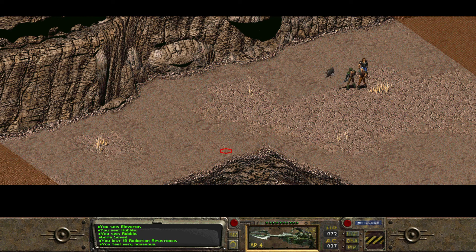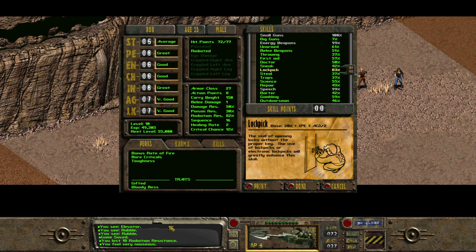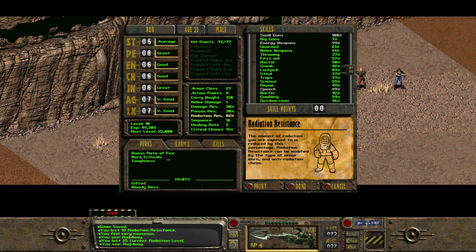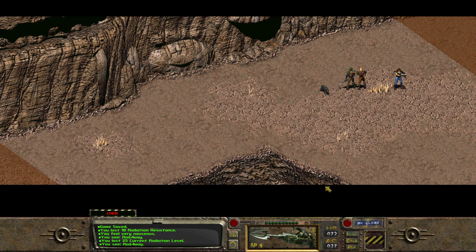I feel very nauseous. You lost 18% radiation resistance. Okay, so I'm down to 82%. Let's go to my inventory and take some Radaway. There we go. Chem. What does that mean? My radiation's gone. Huh, I wonder what that means. It doesn't say anything.